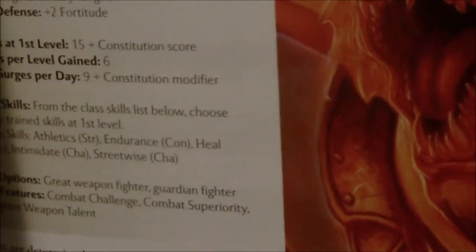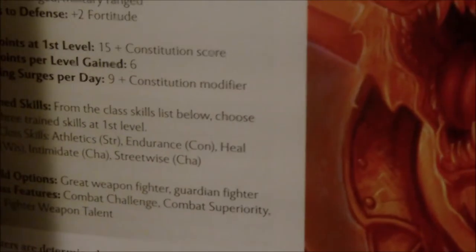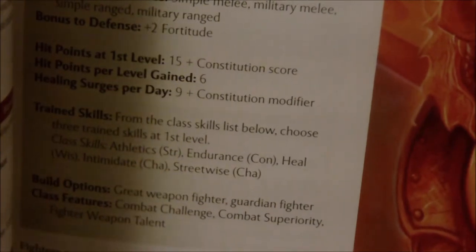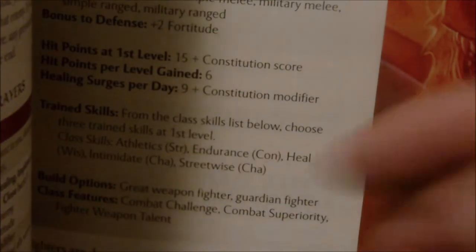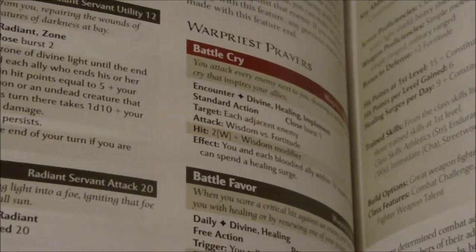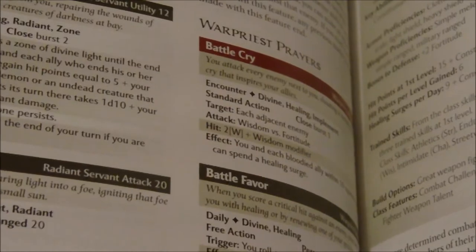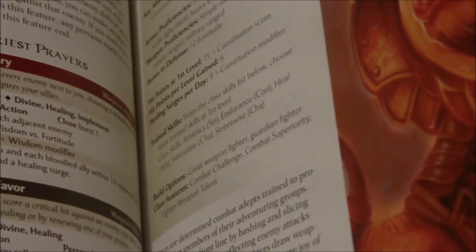Every character in 4th edition has a second wind ability that lets them spend a healing surge in combat, and until the end of their turn they also get plus one to all defenses. Healing surges: we get nine plus our constitution modifier per day, so we have 12 surges. You can train skills — I get to choose from athletics, endurance, heal, intimidate, and streetwise. I'm going to take athletics, endurance, and intimidate.